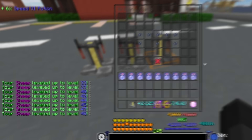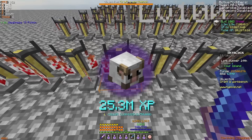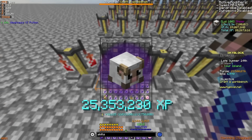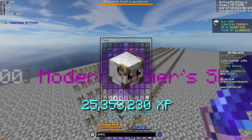Once it reaches level 100 as an epic sheep pet, you need to make sure that you keep on going until the pet has at least 25.3 million XP, or to be precise, you need 25,353,230 XP total.